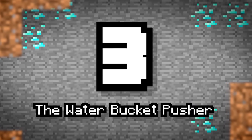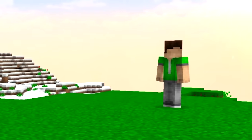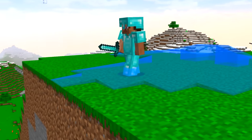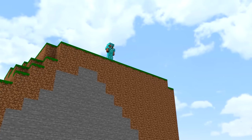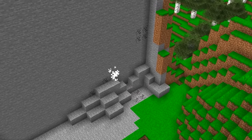Number 3: The Water Bucket Pusher. This one's easy. See that AFK Minecraft Pro with lots of armor? See how you don't have any, Sub? Well, never fear. You can sacrifice three iron to craft a bucket, then grab water and just push Pro off the edge. Nicely done.